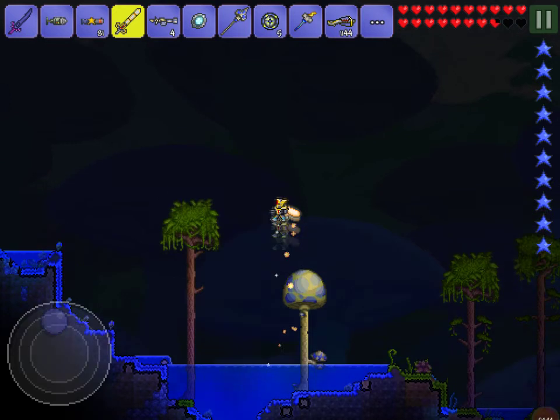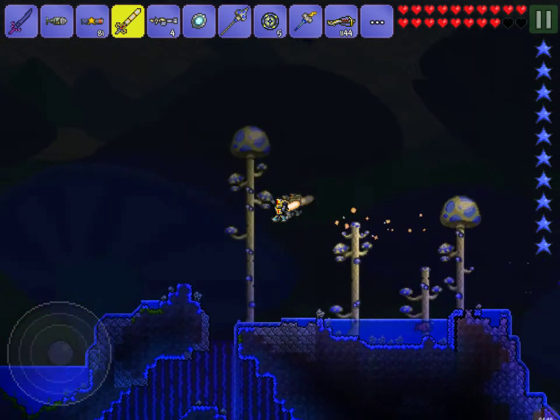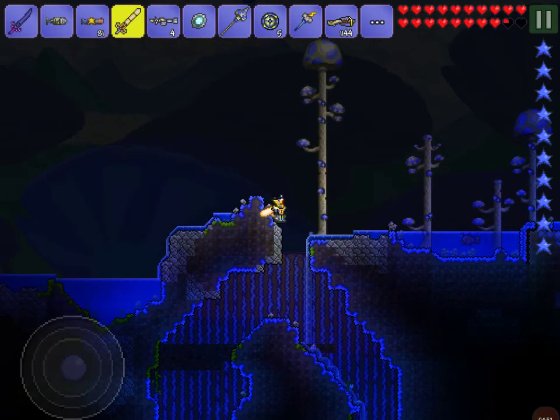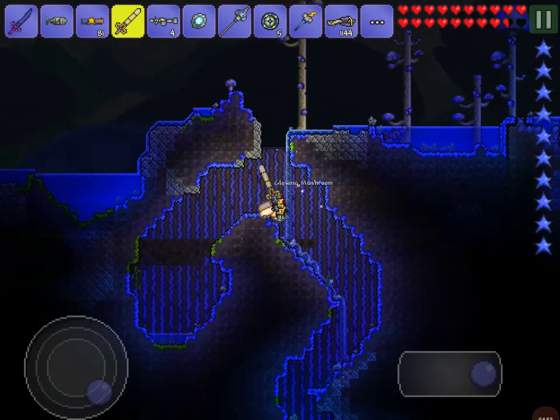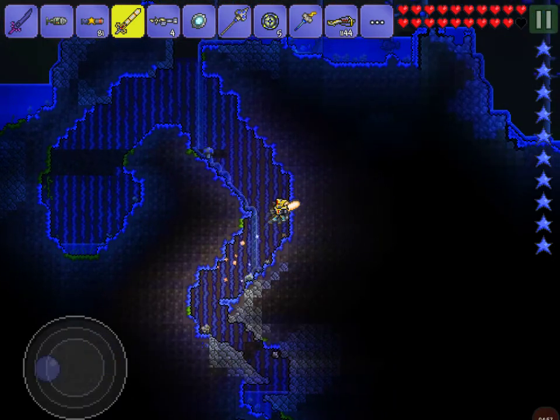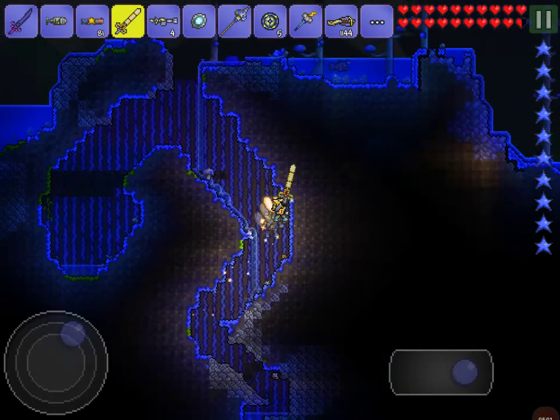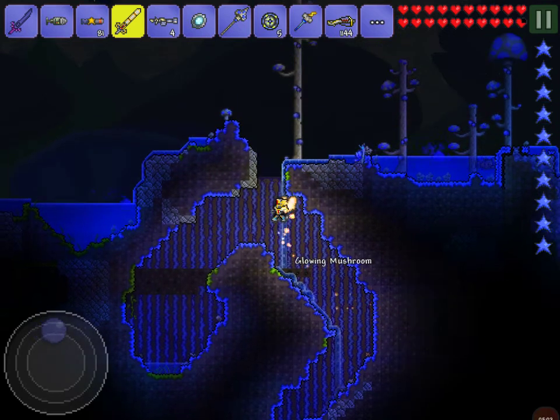I actually created a jungle mushroom biome - I just did that that quickly! That is how you use your Clentaminator. Look how much it spread, and even the background wall changed. I'm getting all these seeds and glowing plants.